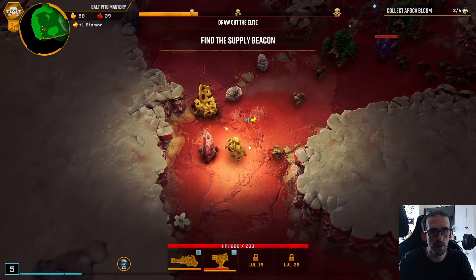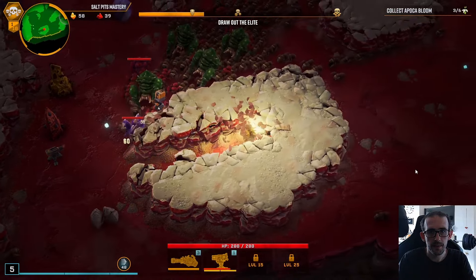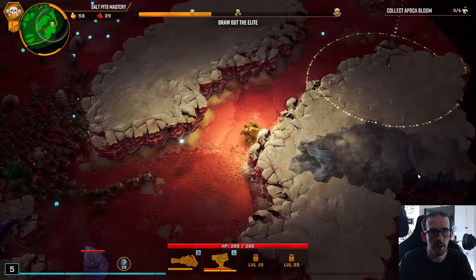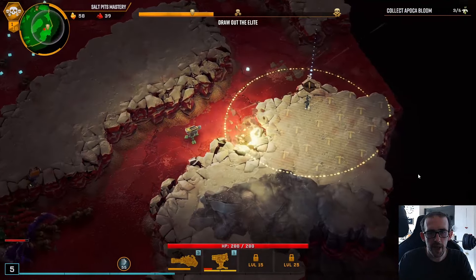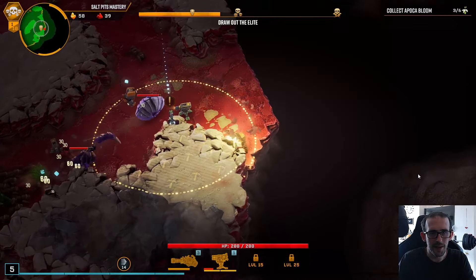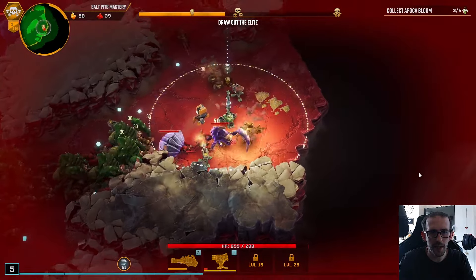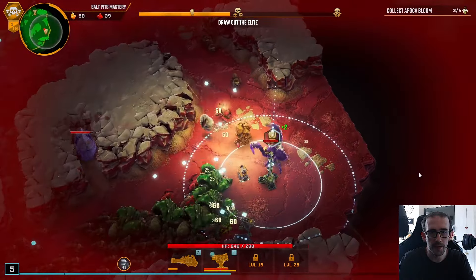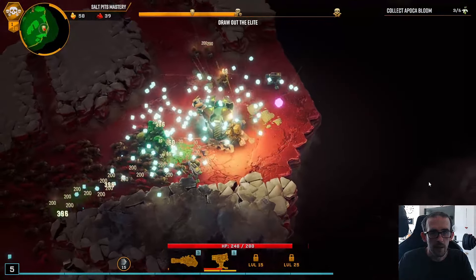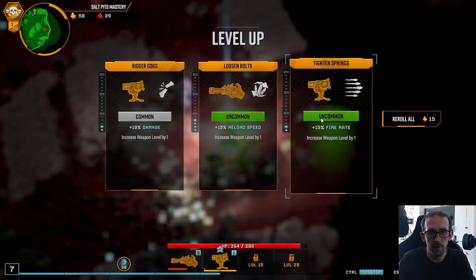We've still got some more gold to snag before level 18 — sorry, before 15. First off, we're going to go get some sort of scanner. Actually, I'll take the fire rate thing immediately — it will just increase our fire rate, and we want as many projectiles as we can. The earlier we get it the better, before we stack scanners. Right, we'll take it straight away — that's 50% more fire rate right off the bat.